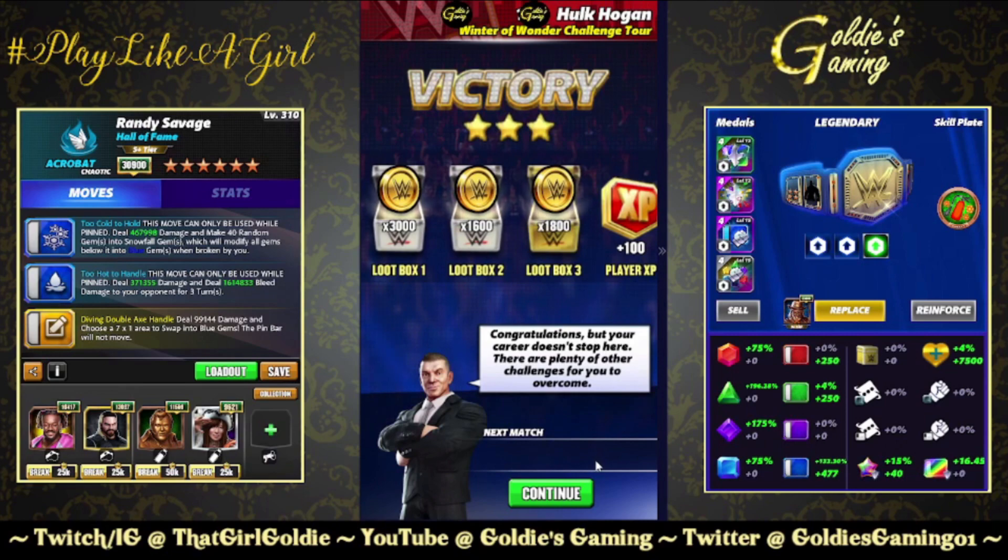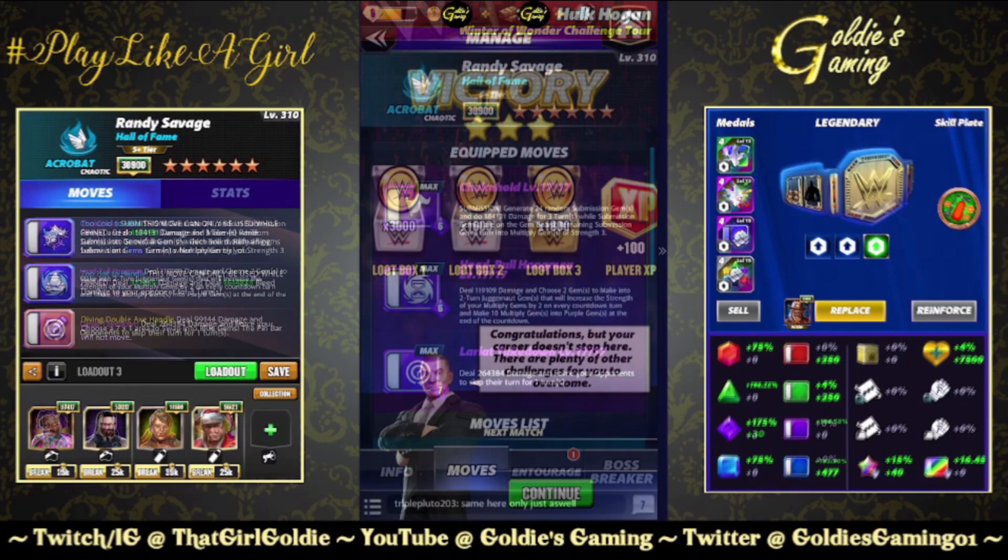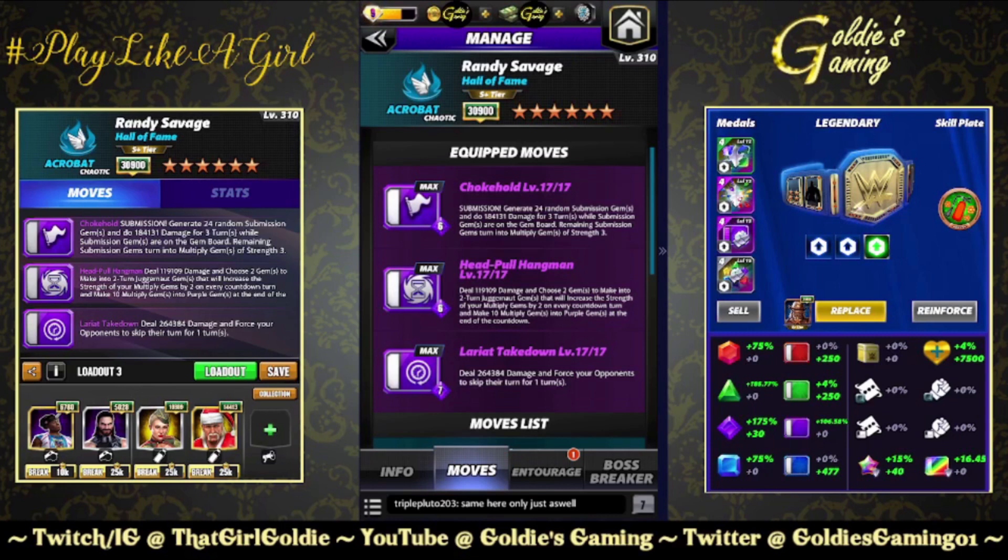Let's look at the six-star build — triple purple. Purple one: the Choke Hold, 6 MP — generate 24 random submission gems and deal 184,131 damage for three turns; while submission gems are on the board, remaining submission gems turn into multiply gems of strength three. Purple two: the Head Pull Hangman — might be one of the best move animations in the game — 6 MP, deal 119,109 damage and choose two gems to make into two-turn juggernaut gems that increase multiply gem strength by two on every countdown turn and make ten multiply gems into purple gems at end of countdown.